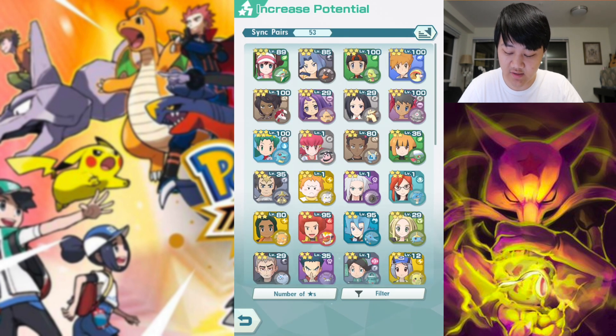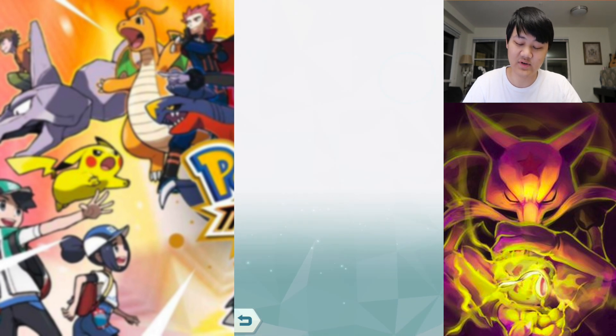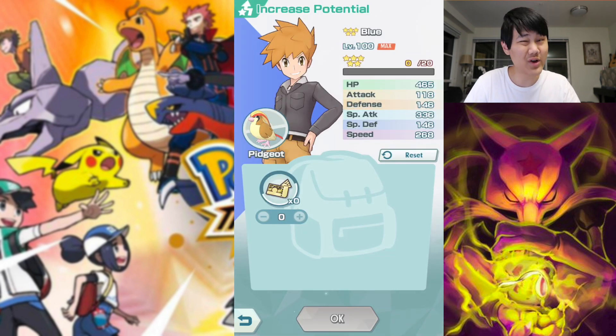Blue is another option, a step down from the others. The thing about Blue is Mega evolutions just don't really work too well in co-op. Before Blue Megas, he doesn't do too much damage in comparison and doesn't have too much else to offer. Blue is great in single player though — for the Super Power Training courses, even though Olivia and Brandon do fine there too. If you don't have them and only have Blue, he's not a terrible option.